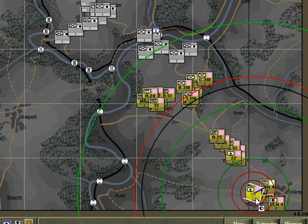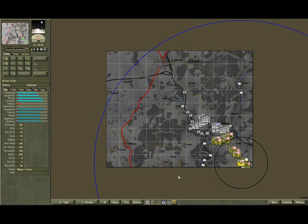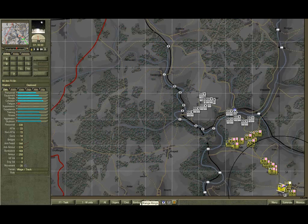These two artillery battalions can shoot a long way. Change the range rings to show bombardment and zoom out. As you can see, the blue ring is the maximum bombardment range. The black ring is the minimum bombardment range — in other words, the unit cannot fire at targets within this area. We'll change the range rings to none for now.